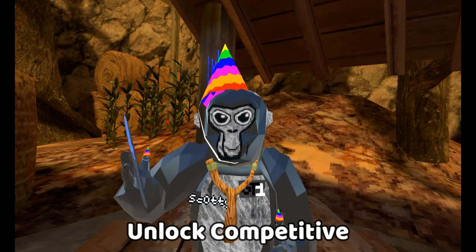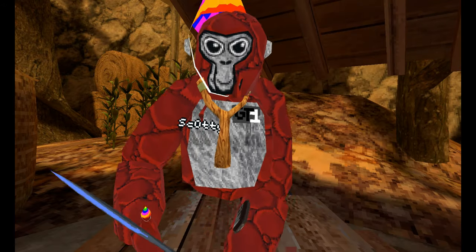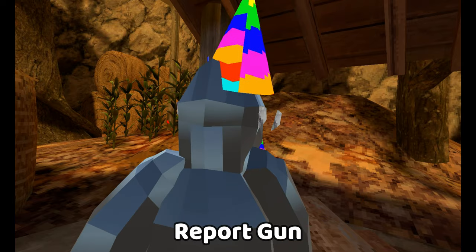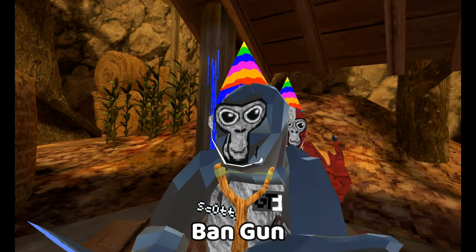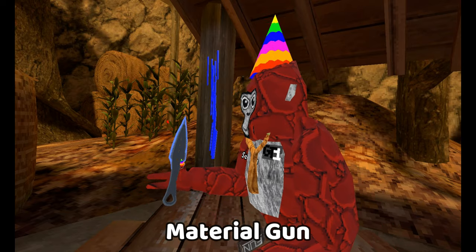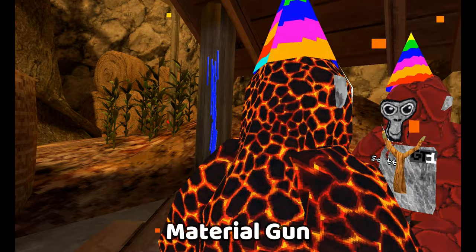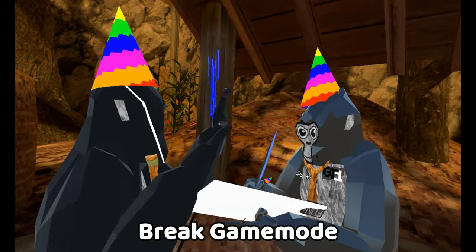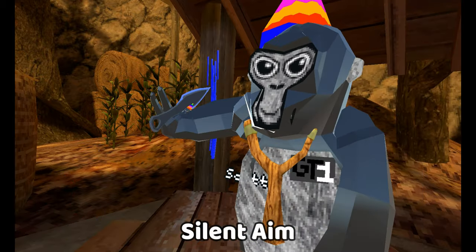Unlock competitive — if you don't have competitive unlocked it'll unlock it for you. Torture all — this just kind of breaks everything. We have a crash gun — it's patched. Or a port gun — if you aim it at someone and click it they'll get reported. A banned gun — this is literally a suicide bomb because you're going to get banned yourself if you use it. Material gun — he's now lava and now he's a rock. Next mod is break game. Crash all — it's patched. Silent aim — this does work, it acts as a tag all, it grabs everyone's head in your hand and tags them.